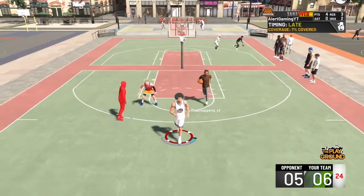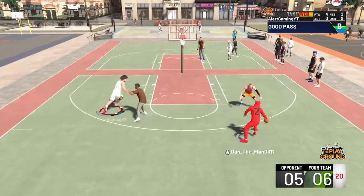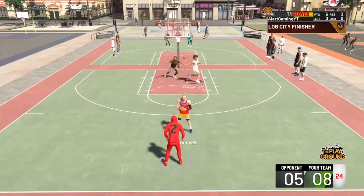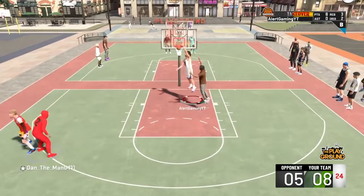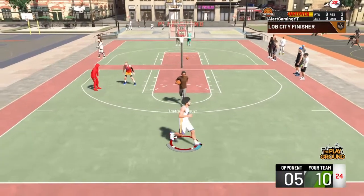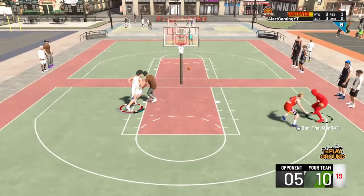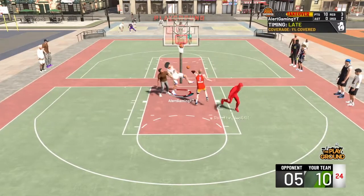My rep bar was moving so fast — extremely fast. I have never seen this. Because as a shooter, you have to shoot perfectly the whole game and 2K is not going to give you the most rep. As a big man, it's different — it's really different. And the rep bar — don't even get started on how quick you get your takeover. It's ridiculous. You see my rep bar? My takeover bar is moving fast as hell. As a shooter, if you're not greening your shot, your takeover bar moves dumb slow and it lasts forever.